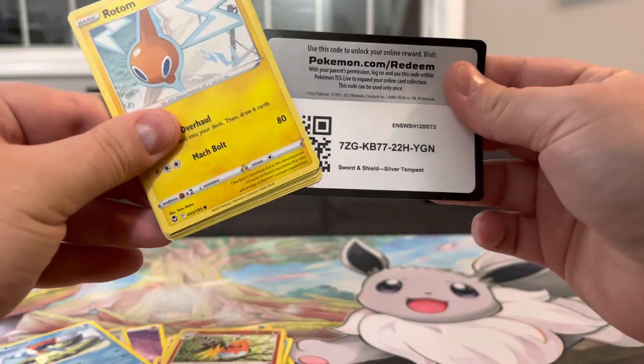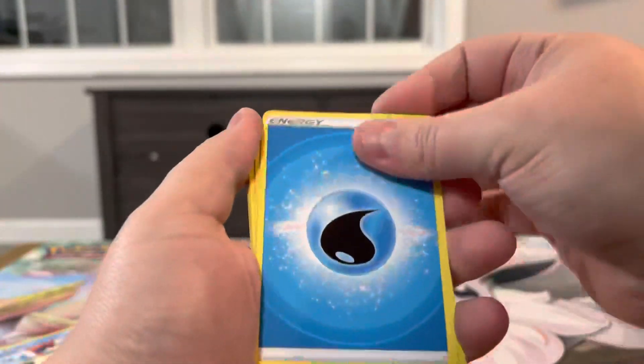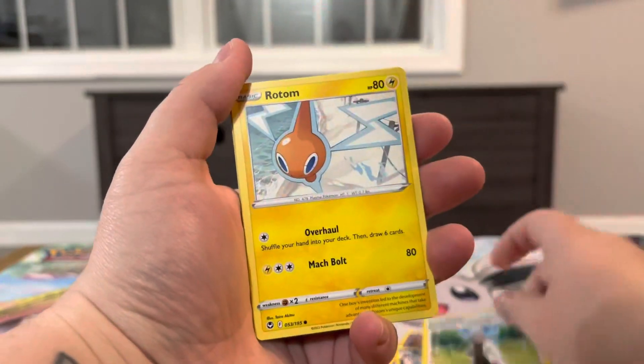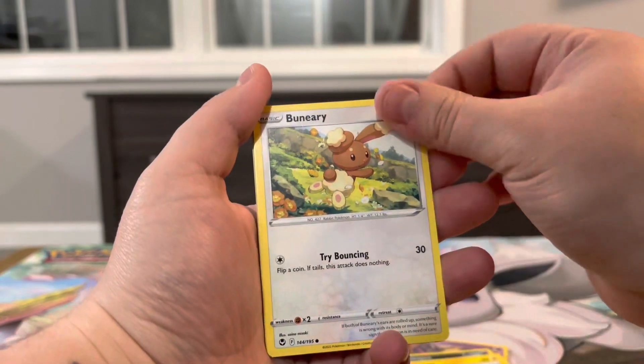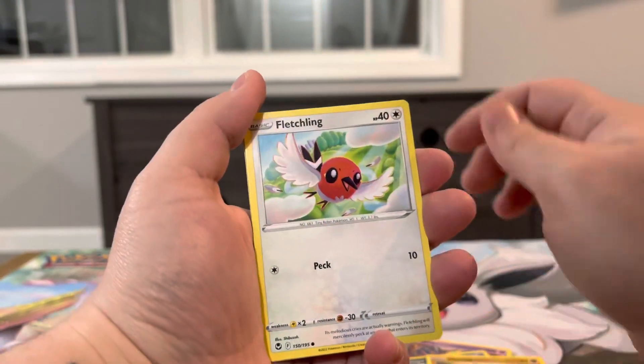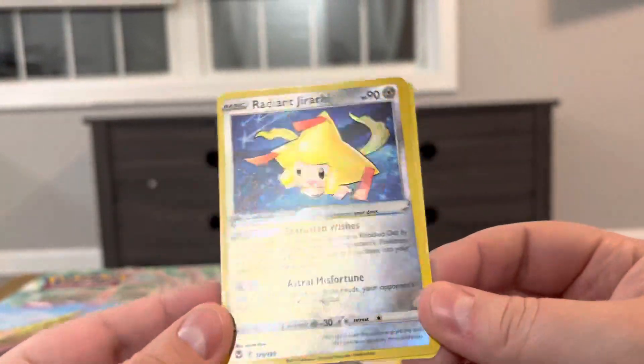Two, three, and four. We've got our Jinx, Toxicroak, Professor Lavington, Rotom, Denary, Dreepy, Fanfee, Fletchling, and Radiant Jirachi — there we go.